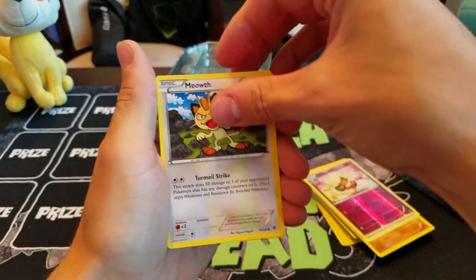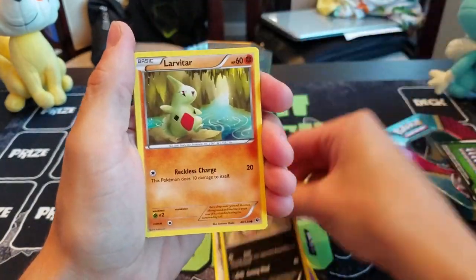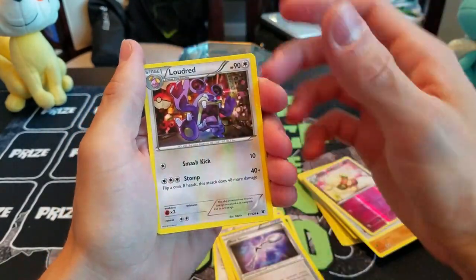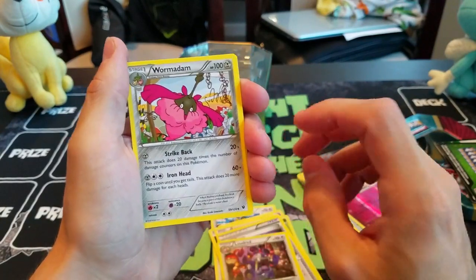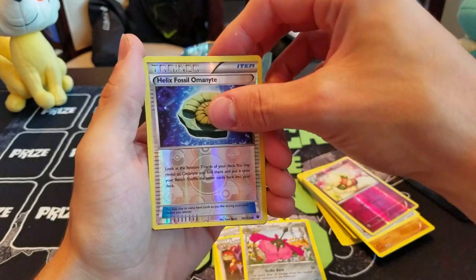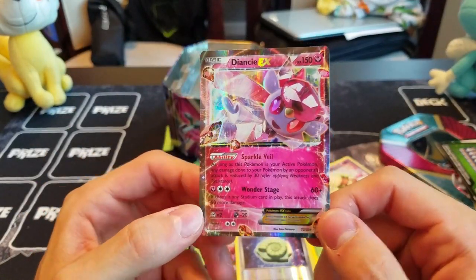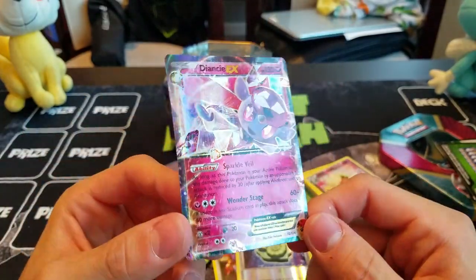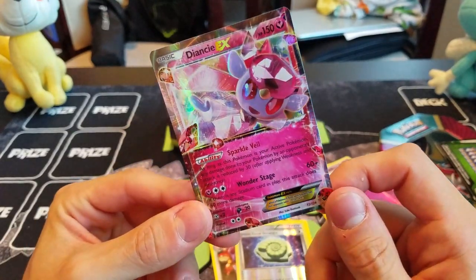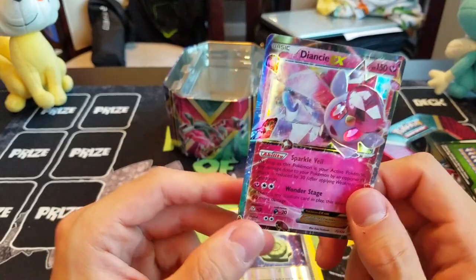So here we have Meowth, Koffing, Burmy, Volaby, Larvitar, Bent Spoon, Lunatone, the Metal Wormadam, Reverse Holo Helix Fossil, and — an EX! Got a little Diancie EX. It's one of those EXs that aren't the greatest from a competitive standpoint in the set, but it definitely looks cool. It's always good just to get an EX — it's hard to complain.